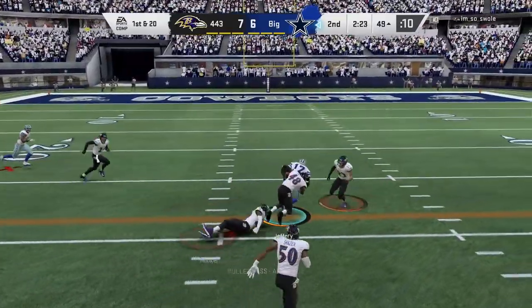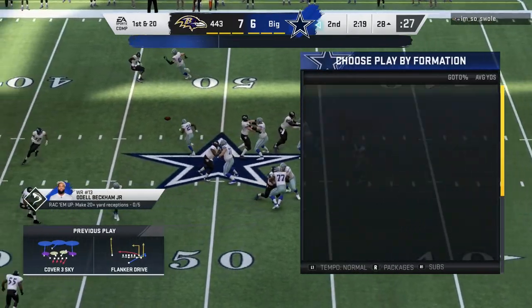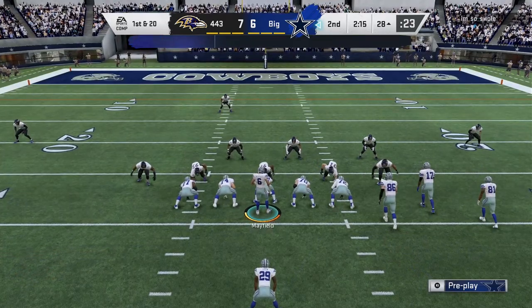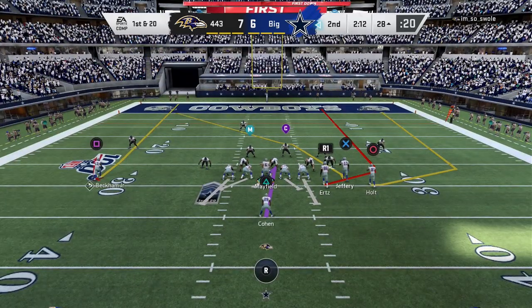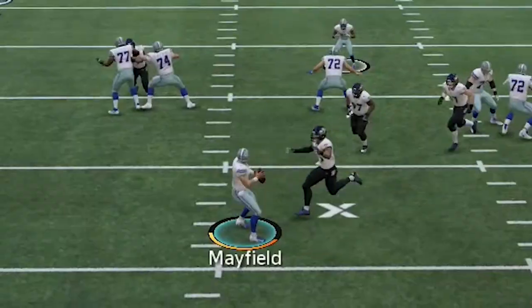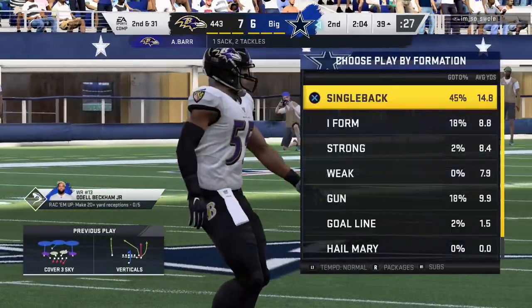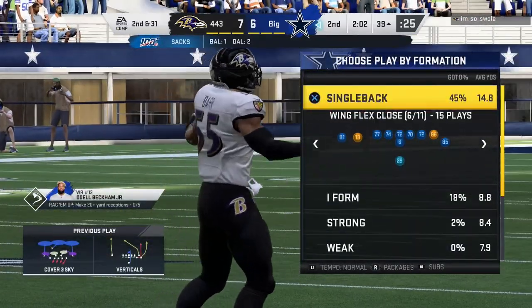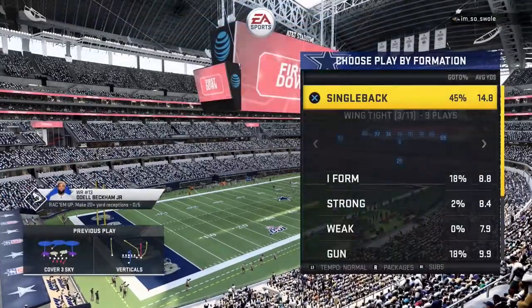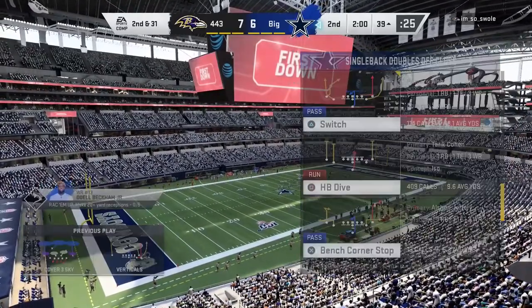On first and 20 I throw again right at his user, testing him, and we get the first down. We are driving. I decide to just dot him up all the way down the field — if it works it works. Then his user gets a sack on me. Of course when I have a good drive going, something bad will happen. Now I have a decision to make with second and 31 — I normally just run it again to catch the opponents off guard since a lot of these guys back up to play the sticks.